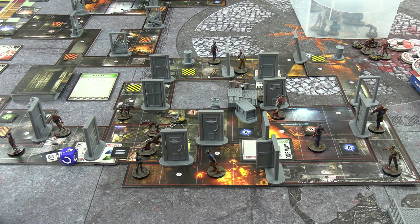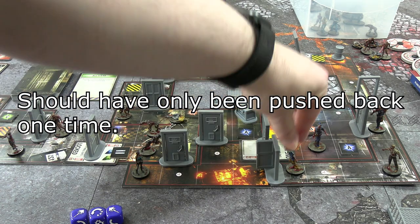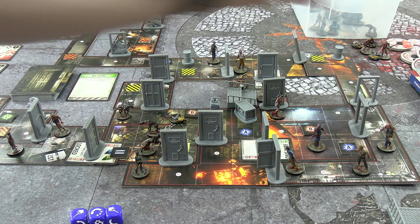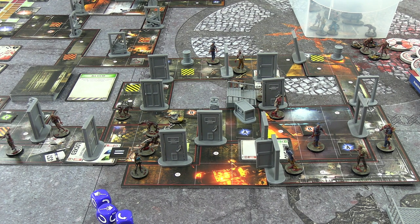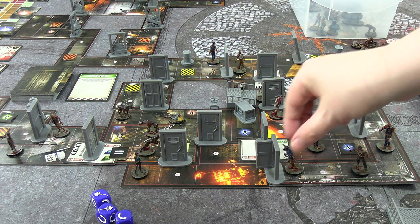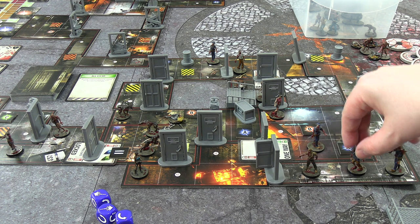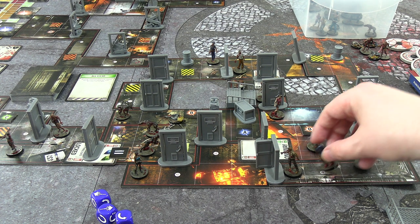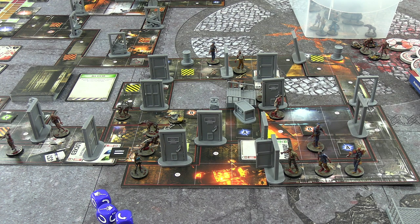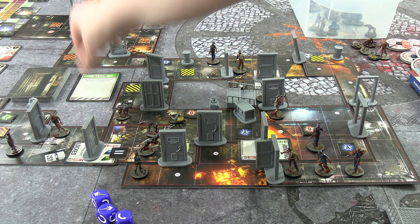She fires three bullets into the closest zombie, pushing it back twice. She fires at the other zombie that reacts to the gunshots — pushed it back twice again. We can work with that. He gets pushed back two, comes forwards one — that was all her actions: moved, picked up, shot twice. End of turn the zombie reacts again, and these zombies react too. That just made things worse. The tension card is an all clear.